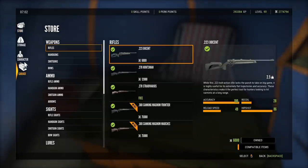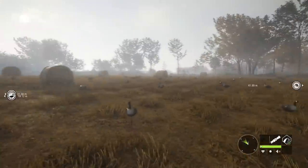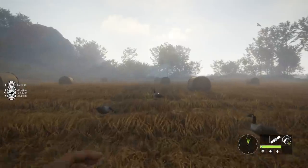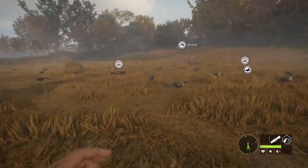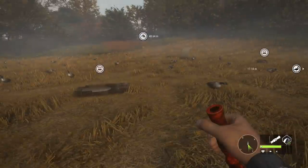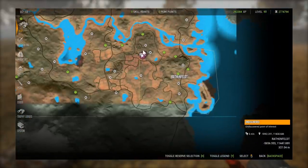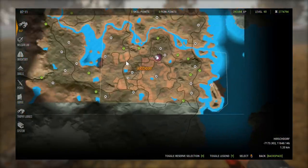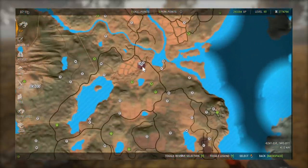If I did the math right, a tent, layout blind, all the decoys, and the goose collar should come out to about 54,000 in-game cash. Some items may come with the DLC, but even if you purchase everything with in-game cash, that's like 55 geese and you've made all your money back. We just killed six in about eight minutes, so you can make money really fast. If you have enough for multiple goose setups, you can go back and forth between them to increase your earnings.